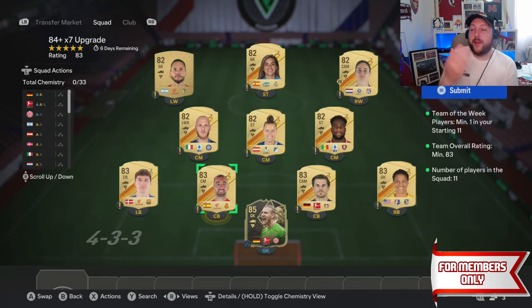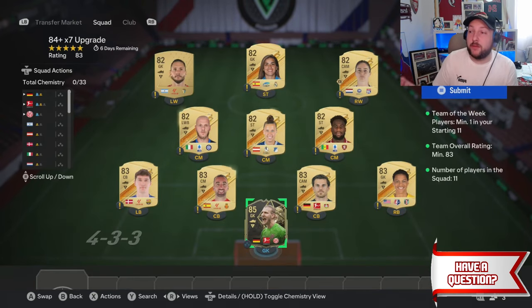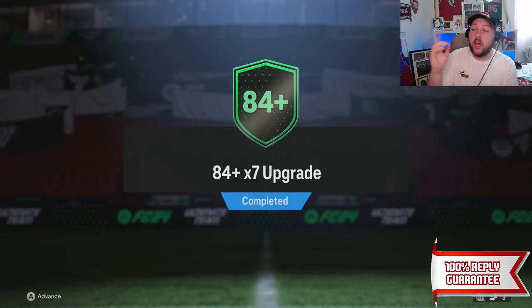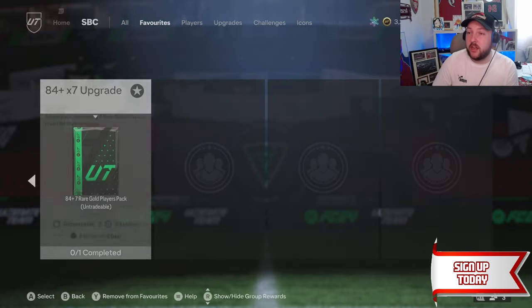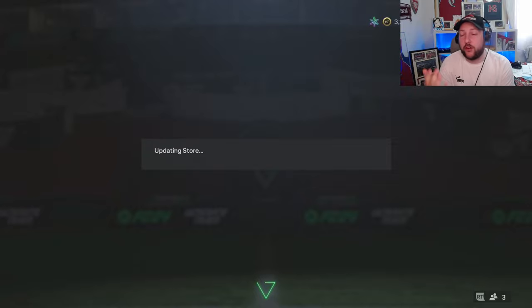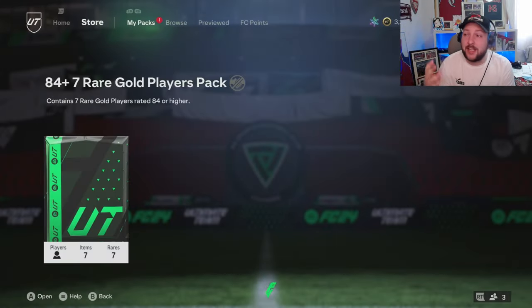As you can see, we can actually only put in three 83s and an 85 team of the week and the rest can be 82 rated. So now you know that while you're doing picks and going through this process, you can get these 84 times 7 done. Let's go ahead and open up one of them and see what we get. We are looking for high rated fodder, but don't forget this icon is there for two months, 60 days. And team of the season starts next Friday as well.